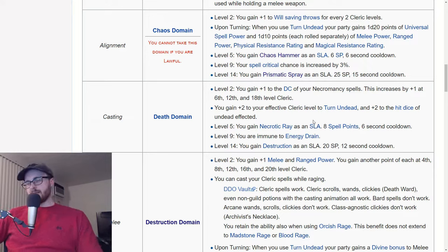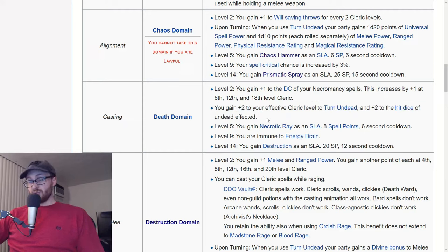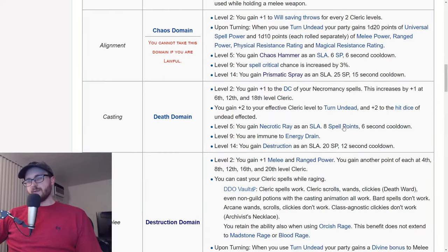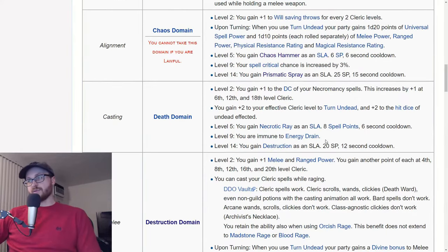Death domain is also probably what you want if you really want to max out your turning ability. Turning particularly falls off at the higher levels of DDO, but death domain is the only one that gets additions to cleric turning levels — plus 2 to your effective cleric level to turn undead and plus 2 to the hit dice of undead affected. Other domains do give bonuses to expand the number of mob types you can turn, like air domain letting you use turn undead on elementals, but death domain is the only one that gives actual cleric level bonuses for turning.